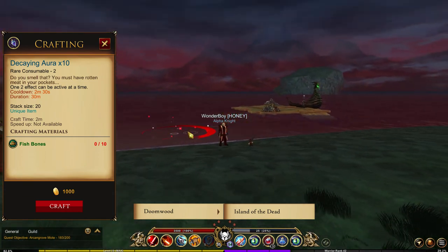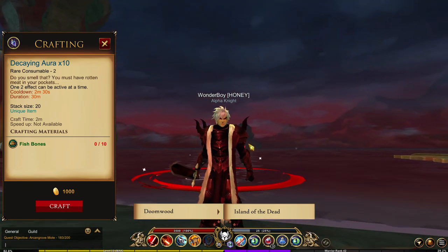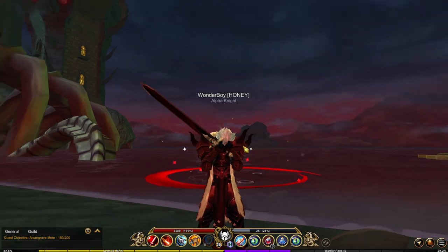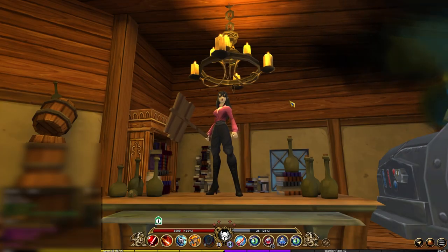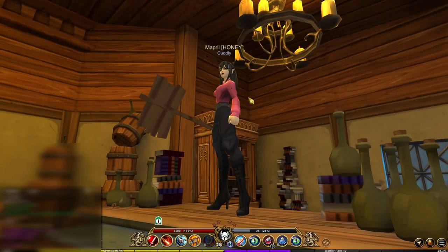For the Decaying aura, you need 10 fish bones. Go to the island of the dead and fish in the level 300 ponds. I'm only level 10 so my friend Mabel will show you what it looks like — I've been way too busy playing Lost Ark, sorry.